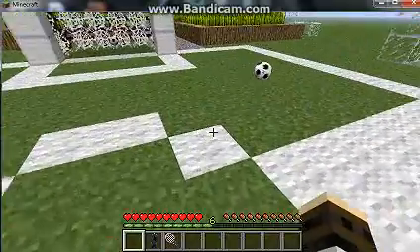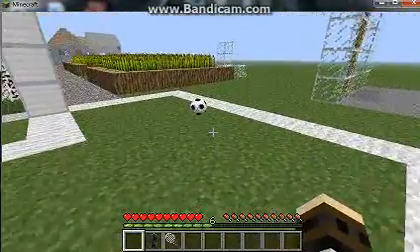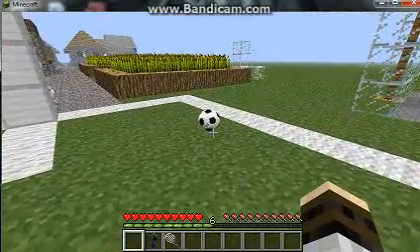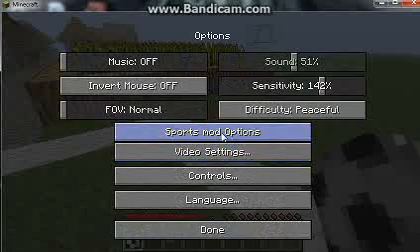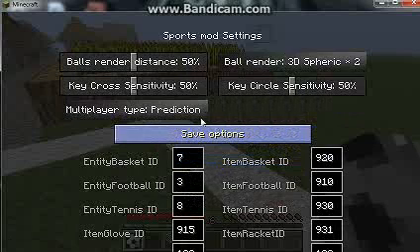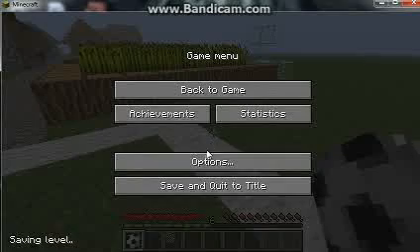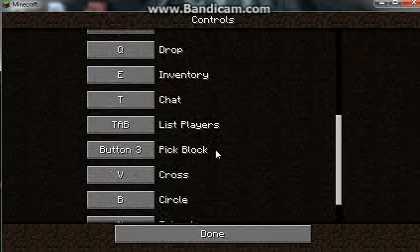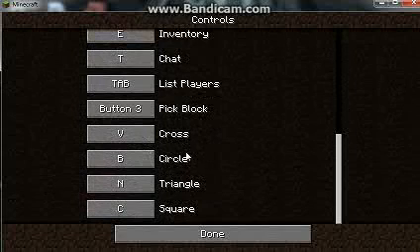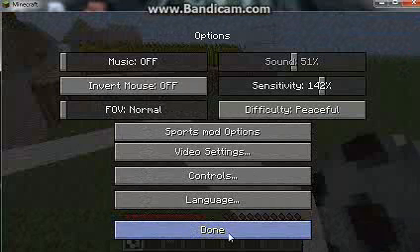So, place it down. My controls — I changed them. I forgot what the default is, but you can always look in the Sports Mod options. Go to Options, then Controls, and if you go here you'll see the key bindings — Cross, Circle, Triangle, Square. So that's basically it.